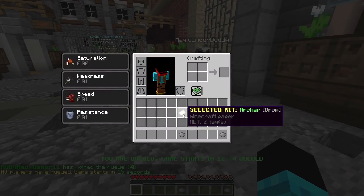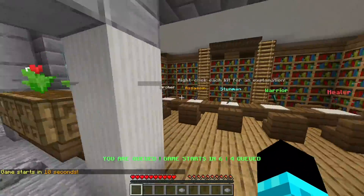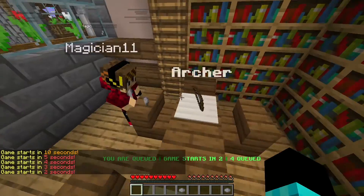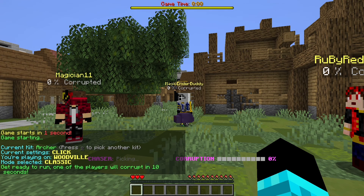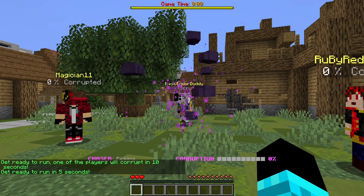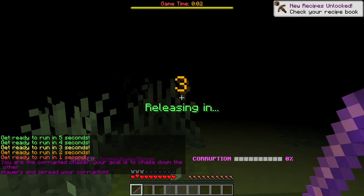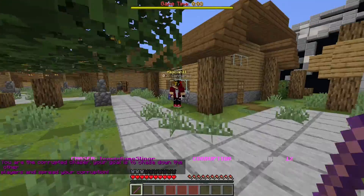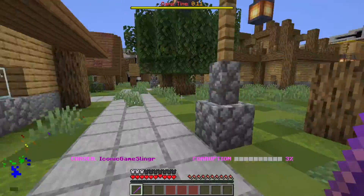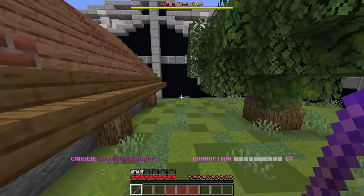Wait, you guys also get to select your kit in your inventory. I need to get the ball — you get it at the start of the game, I think. So this is who's gonna become corrupted. Whoever gets hit by the ender — not me! I got rainbow particle effects. I'll go get Buddy first, cause if I get Ruby and Magician, they won't be able to tag anyone.